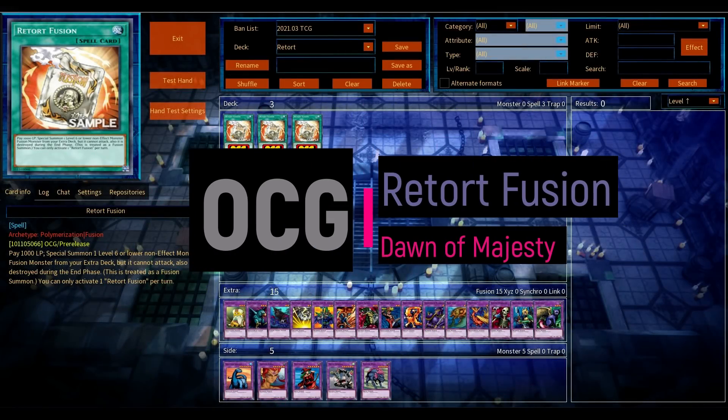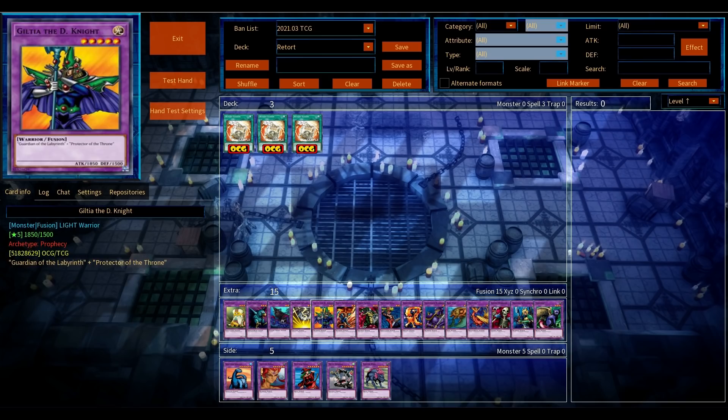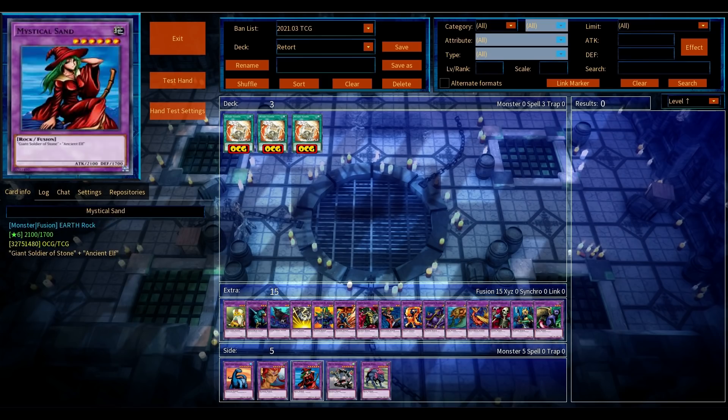Yo what's up guys, welcome back. Retort Fusion is a new fusion spell card, very similar to Instant Fusion as we know it. Right now in the current format, Instant Fusion is at one, but it's of course more flexible than Retort Fusion. Retort Fusion is very similar to Instant Fusion — pay a thousand life points, special summon.